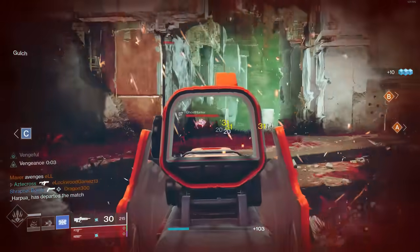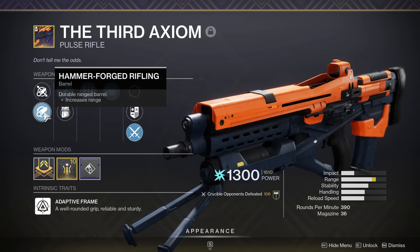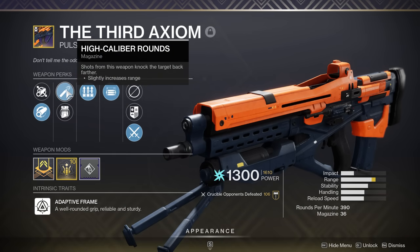We don't have much variety in our rolls today, although I do have a very good roll. I came with Hammerforged Rifling for that bump in range, and High Caliber Rounds, which was really nice for that increase in flinch. I know it's intrinsic on certain weapon archetypes, more specifically on aggressives, but it's not intrinsic here on adaptives — so this was a really nice added factor, considering that this weapon doesn't have a great TTK value. Anything that can mess my opponent up is a big win.